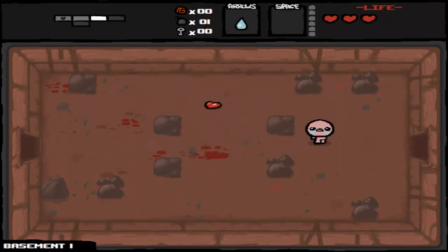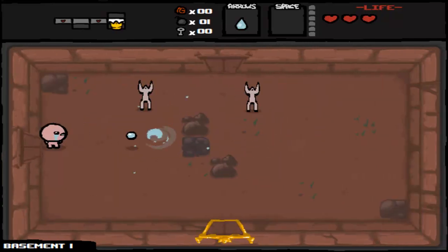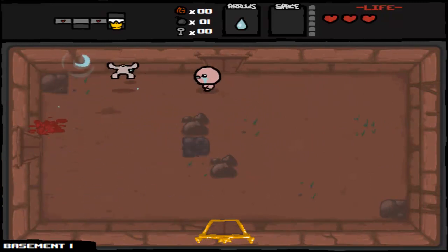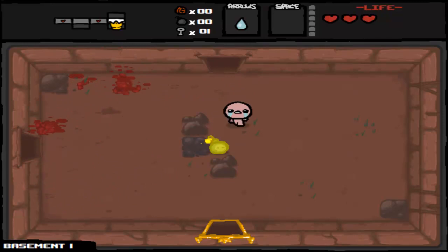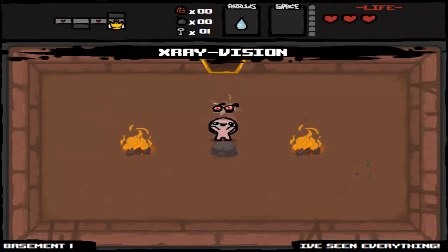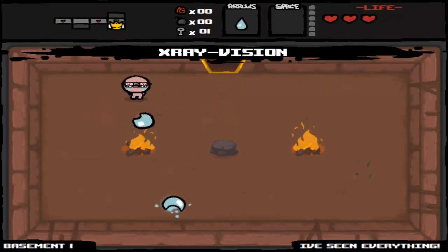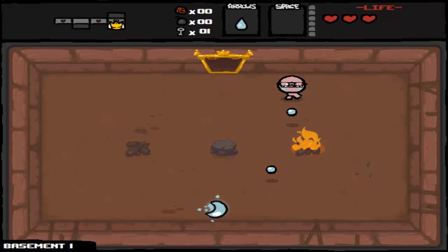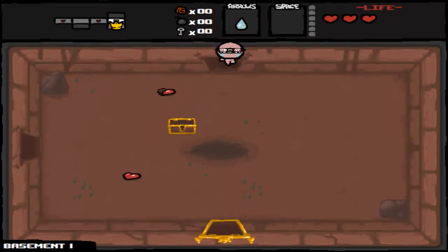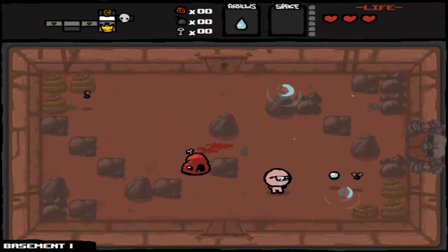I'm actually significantly farther on this game on my laptop, but that's because I've had a few slow weekends at work where I've been able to just play the game. I'm recording on my PC. Those tinted rocks generally give you nice things. Locked chests, though — isn't that great? X-ray vision will give me the secret room. Let's open it anyway. Two hearts — completely worthless. So a waste of a key.